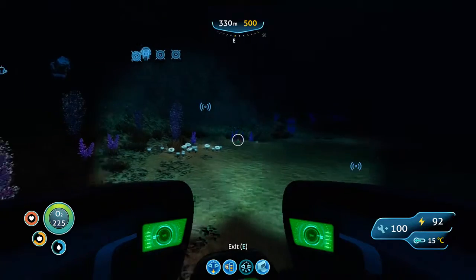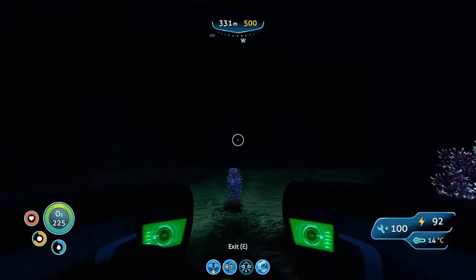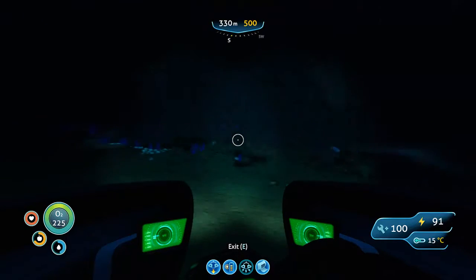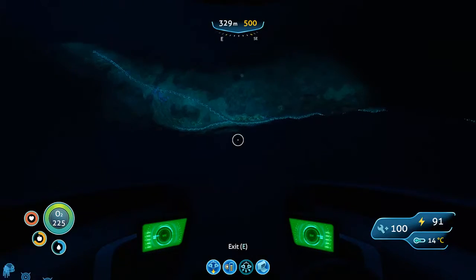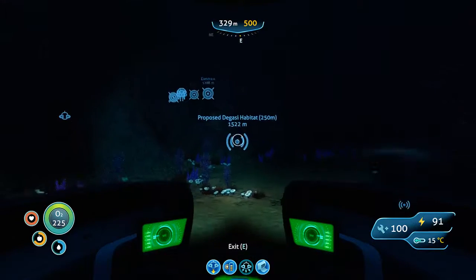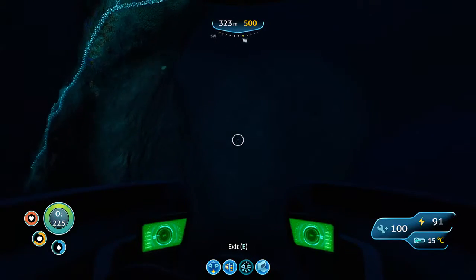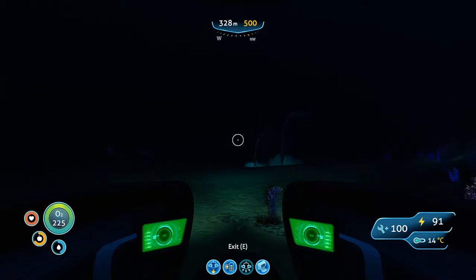The Void — that's not on the map, I'm guessing. The Grand Reef — yes. The Void is the most dangerous area. Hands down, stay the hell away from it. I'm not sure if that's the Blood Kelp Island or not. Like a big arc with the Walkers moving on it.